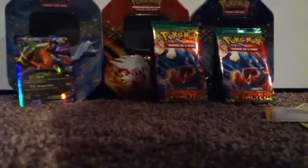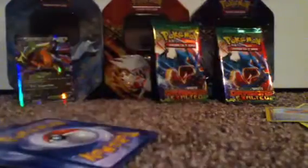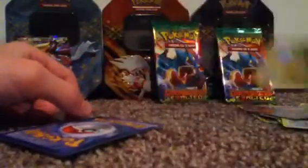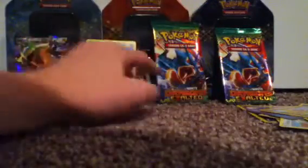Alright, here's the code — one, two, three, four, five. Let's crack into it. Got a Foongus, Seel, Drifloon, Stunky, Rufflet, Durant, Ninjask, Vigoroth. The reverse is a Baltoy, and the rare — oh my god, that's nice — Hollow Altaria! I'm really into that, especially the ability if I'm gonna run a Dragon deck. A hollow and an EX so far — I am a very happy boy.